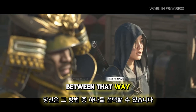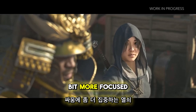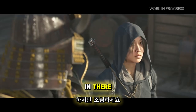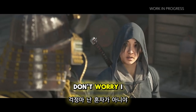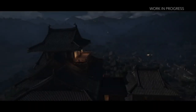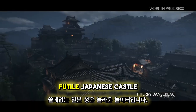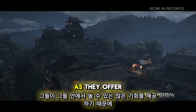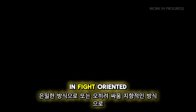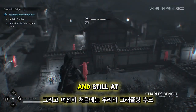You can choose between Na'oe, being more stealth-oriented, or Yasuke, being a bit more focused on fighting. From this point, we are with Na'oe inside Fukuyama Castle. Feudal Japanese castles are amazing playgrounds as they offer a lot of opportunity to play in a stealth way or in a fight-oriented way. In the following sequence, you can see what's new in terms of parkour and stealth.